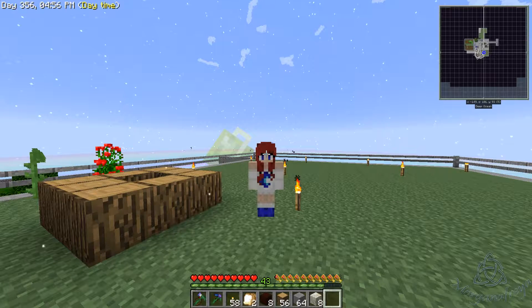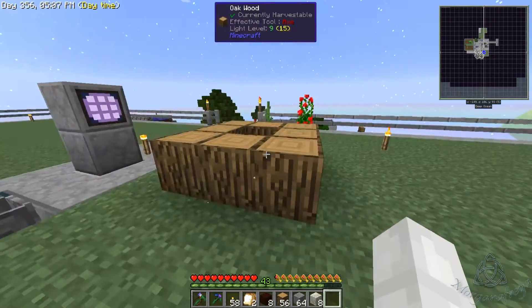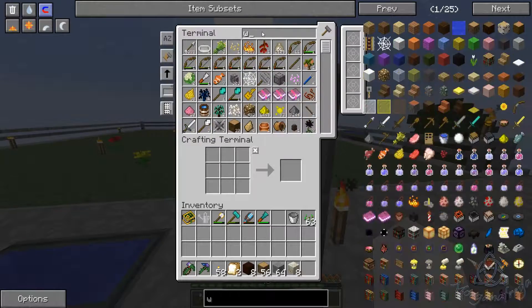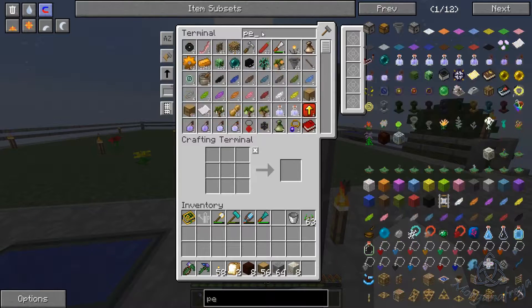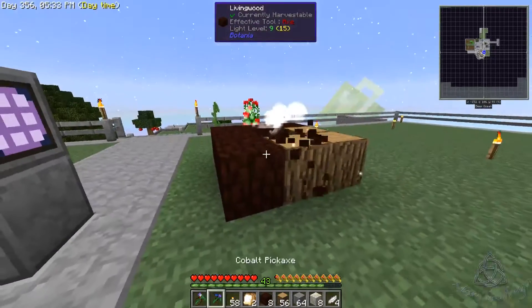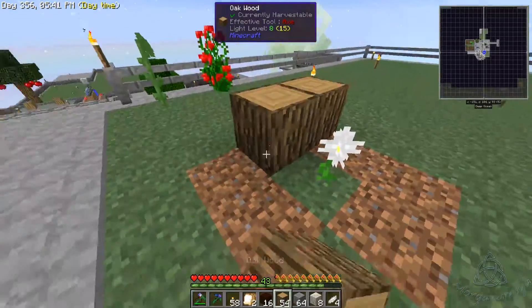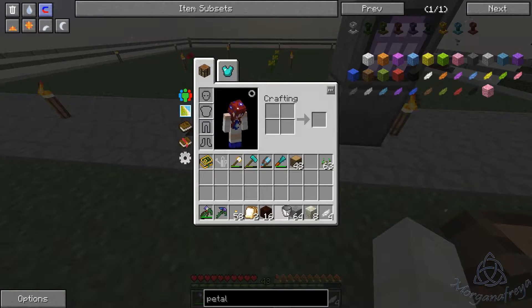Hey everybody, Morgana Freya here and we are back in the world of Sky Factory 2.5, picking up mere moments from where we left off. All I did was put down some more wood to be changed into living wood. We're going to go ahead and make one more pure daisy after we put down some more wood.